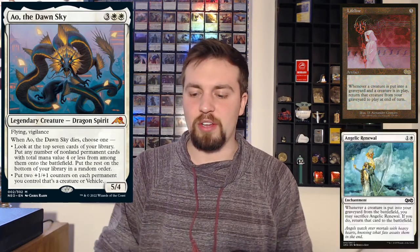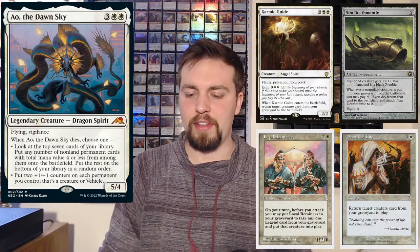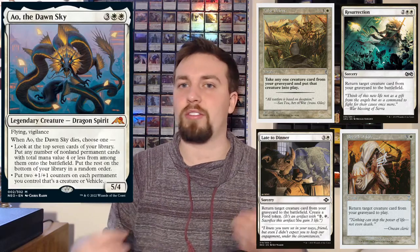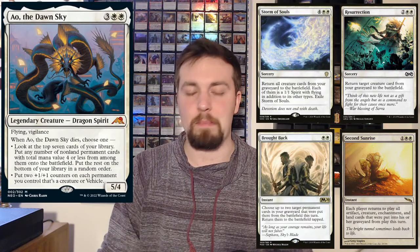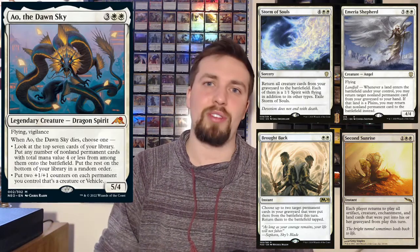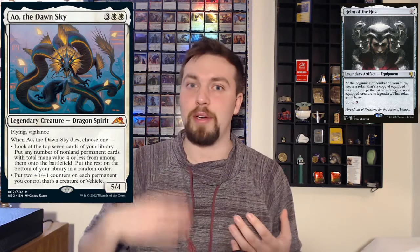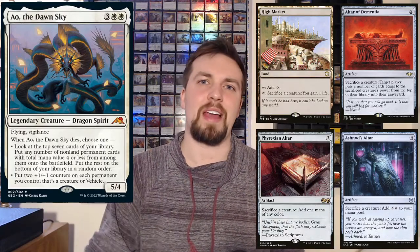Some other reanimation cards include Angelic Renewal, Karmic Guide, Loyal Retainers, Nim Deathmantle — that one's very powerful — Breath of Life, False Defeat, Late to Dinner, and Resurrection. Those are all kind of a one-off thing, good to have. Second Sunrise, Storm of Souls, Brought Back, and Merry Shepherd are also very powerful effects. You can also use Helm of the Host — just make token copies and sac the token, so your Ayo stays alive but the tokens keep dying and you get those triggers. For sac outlets, some of the best include Altar of Dementia, Ashnod's Altar, High Market, and Phyrexian Altar.